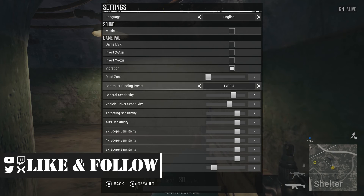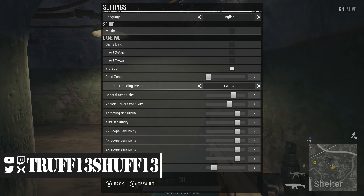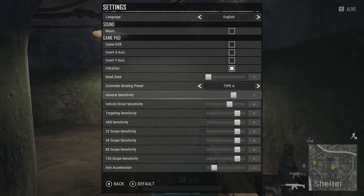Type A for controller settings, therefore I don't have to hold left trigger and left bumper while holding my breath.